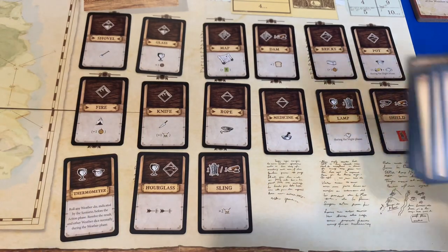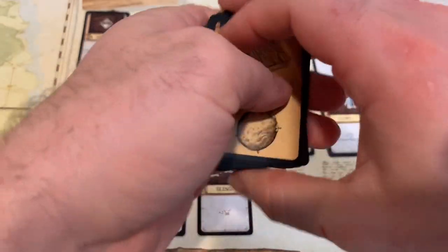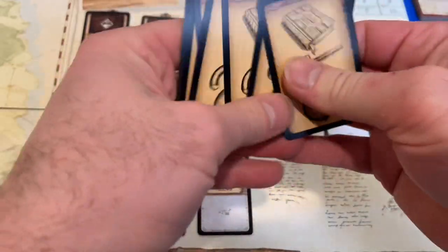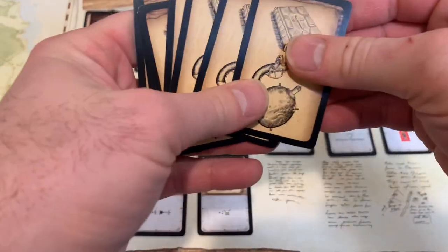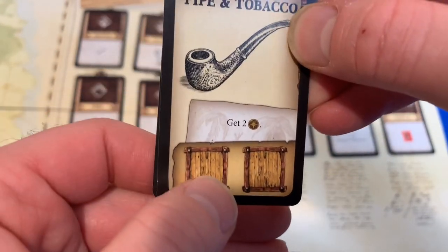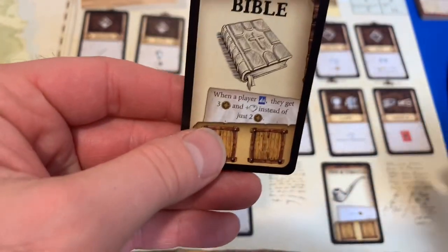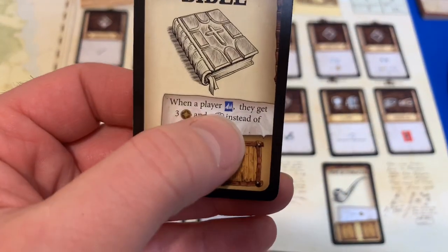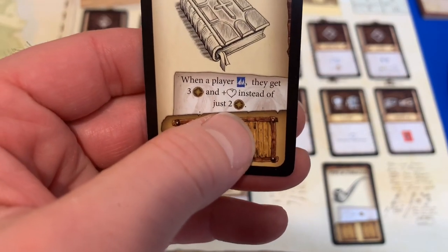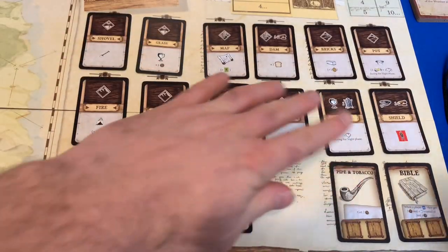We also take two cards representing items found from our crashed boat on the beach. We found a pipe and tobacco — every time I use it, I get two determination. The other is the Bible — when a player does the arrange camp action, they get three determination and one health instead of just two. I can use each of these twice.